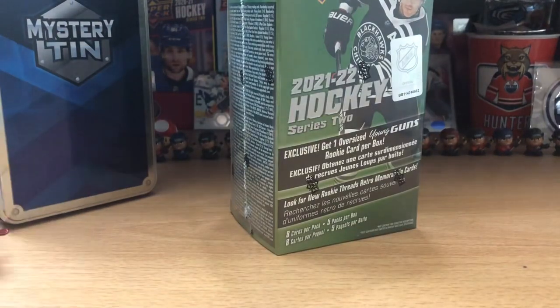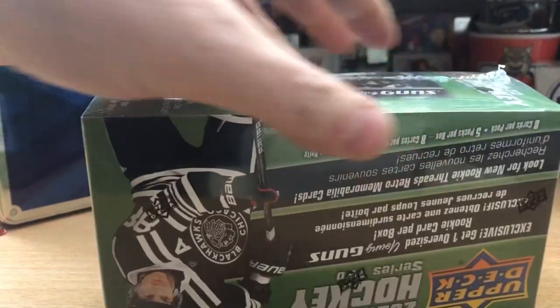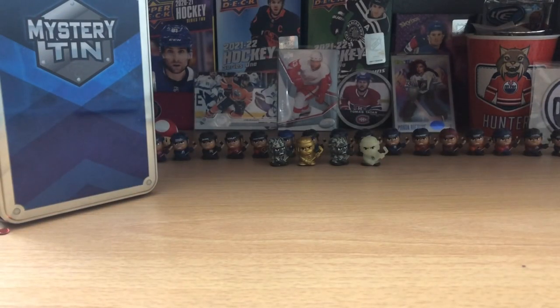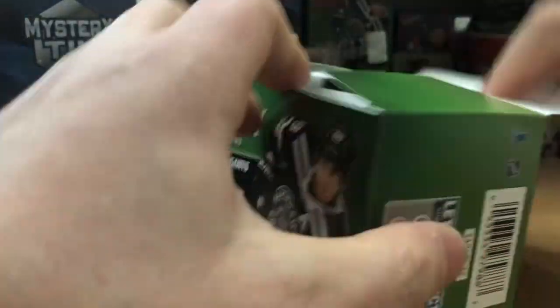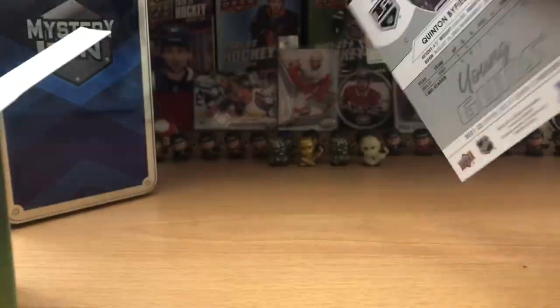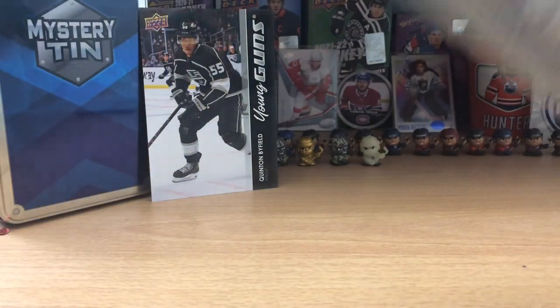Let's get into this blaster box here, maybe we can change what we're getting. The Zegris part is cool, man — that tall boy small boy thing, whatever the heck you call them. Let's see what the jumbo is — it's Byfield, and it's in good shape, not bad! So cool, we got his jumbo now and his regular Young Gun. I'll put that there.